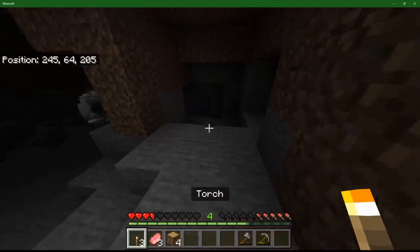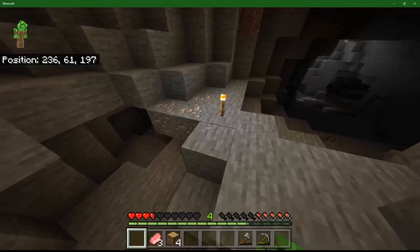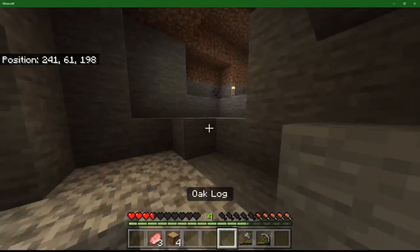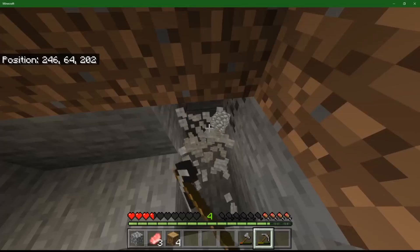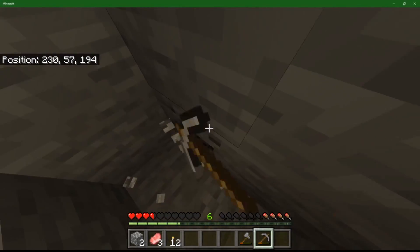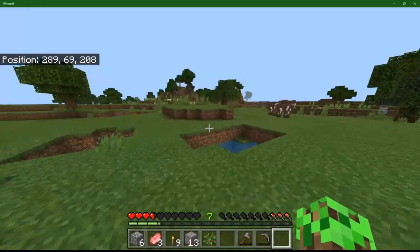Looks like we got ourselves a cave. Oh, wonderful - got some coal there, got more coal, got some iron there. Let's go! Let's get ourselves some full iron, boys. I did not expect us to go mining. I do see a cow - let's go for the cow.